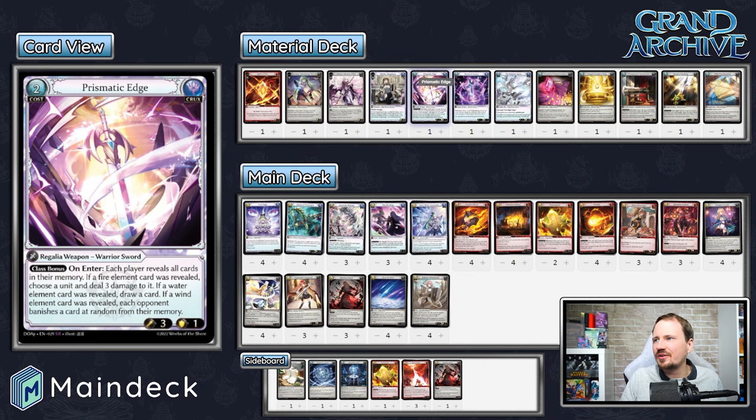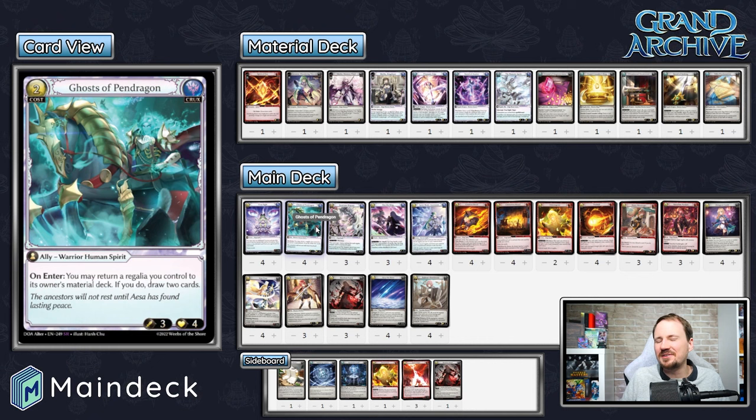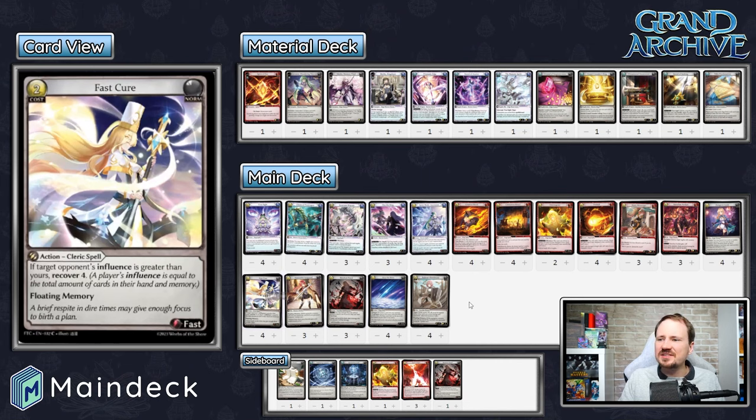Otherwise, you can use Slay the King to put Prismatic Edge or Sort of Avarice into play to get some extra value for the turn. You put two cards down to play Slay the King, then when you play Sort of Avarice or Prismatic Edge, you lose those two cards to get the new thing — extending your turn. If it's Sort of Avarice, it lets you draw two more cards and keep doing things. Maybe find another Spirit Blade Ascension, put that card back in and take another sword out, draw more cards, maybe find a Ghost of Pendragon, put the ghost in, put the sword back in so you can Slay the King again next turn. These combos are very cool — this is what really makes the deck stand out.